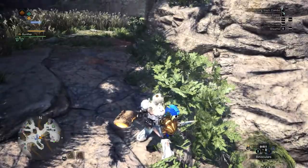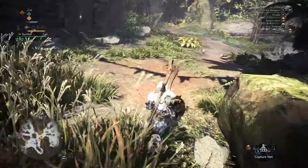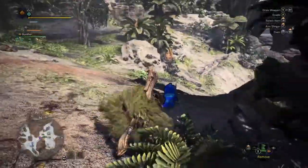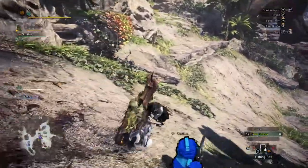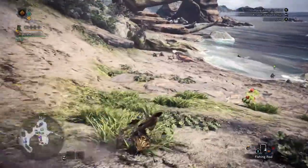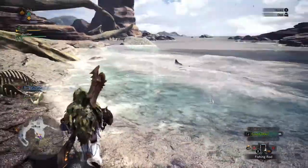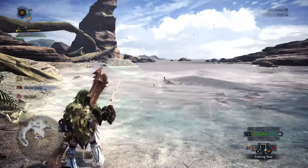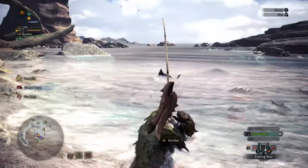A good spot to check without needing to run all the way down to catch the King Marlin is up on that ledge I was just at. You can also pull out your binoculars, which you can buy from a few different places in Estera. Down here, if you compare this to some of the other ones we've seen, the dorsal fin is significantly larger, as is the body — signifying that this is, indeed, a great King Marlin.